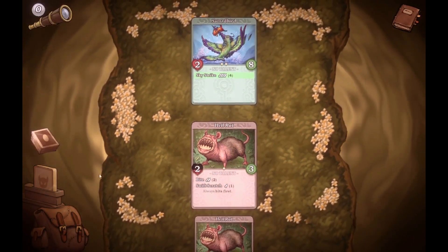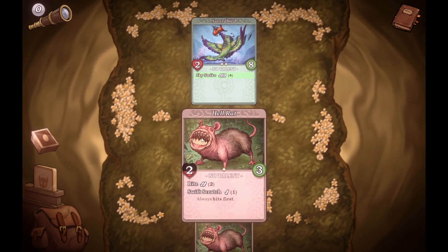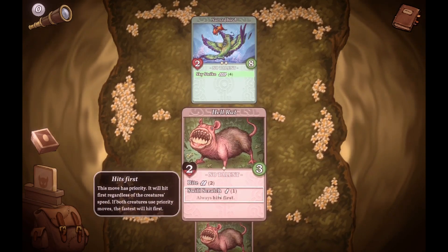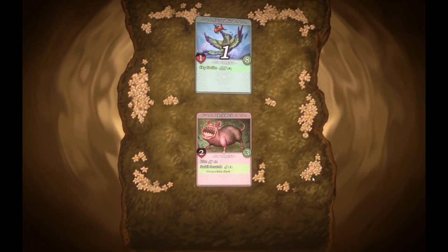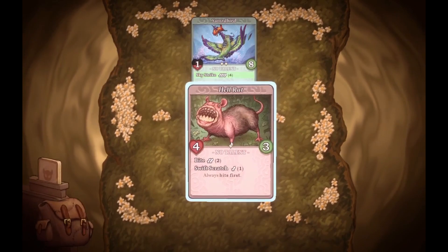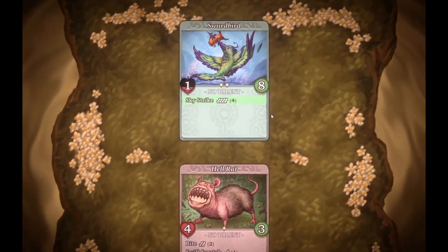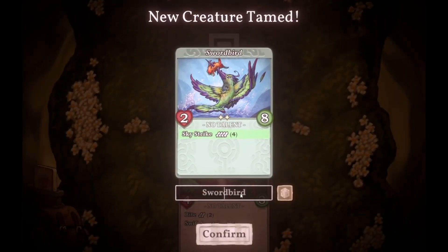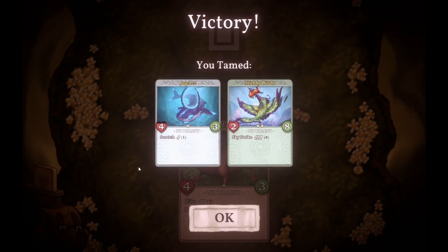Z opens the draw pile — all right. We got Sword Bird here. Swift Scratch this bad boy. Oh, it attacks first! Let's see — 100%. Voilà — Stabby Birdo! I don't even know. You tamed Jackass and Stabby Birdo!